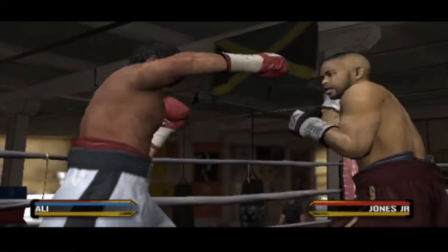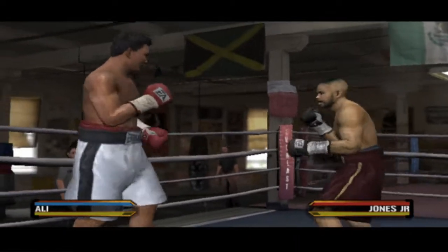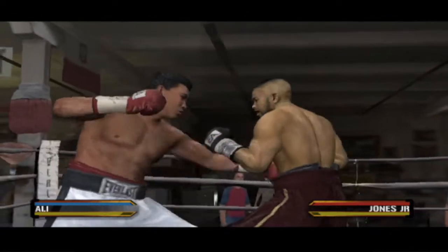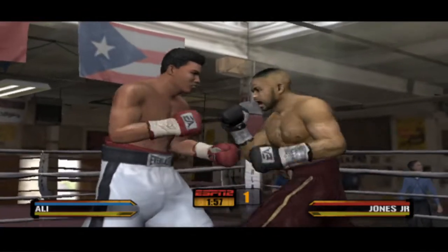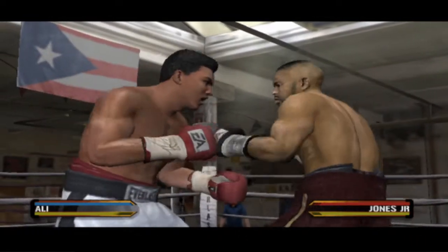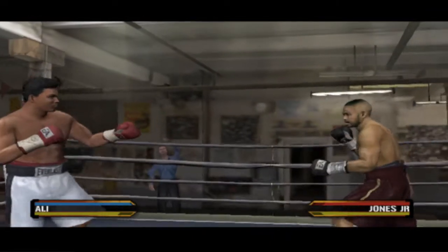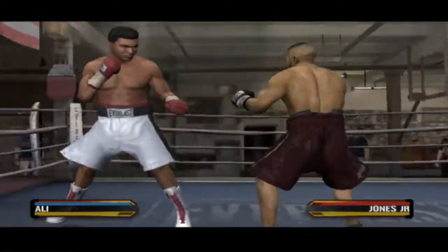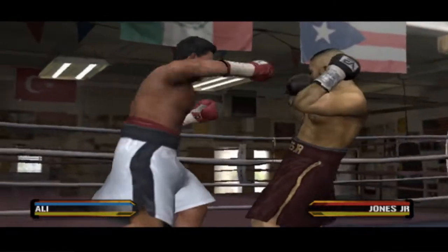Good clean shot by Ali. Solid blow by Ali. He needs to let those punches go in flurries — what's the point of having all that speed if you don't use it? Solid jab sets up the right hand to the body. He got some leverage in that last right to the body. He gets caught with a straight shot. Jones Jr.'s gotta protect himself better than that.